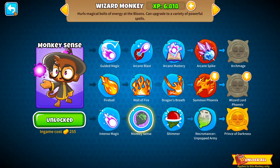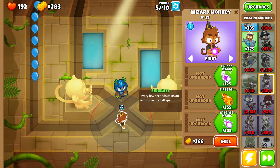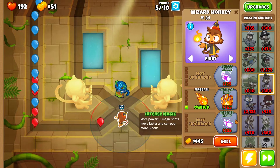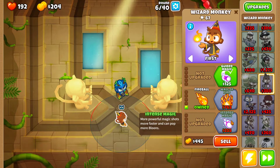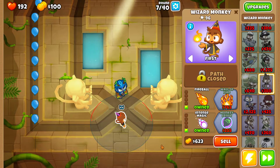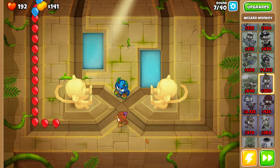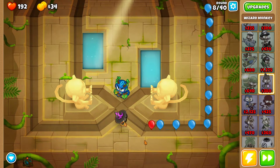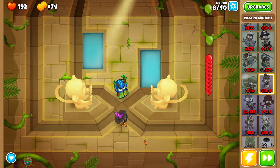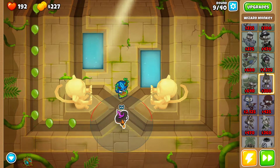Maybe a Monkey Sense Dragon's Breath on the wizard — let's give it a shot. That'll work for leads as well. Just need this 255. There we go — 255 again for camo detection, Monkey Sense. There it is. Now you can pop camo balloons. I probably should have dropped him down just a little bit so his attacks hit all the way down.